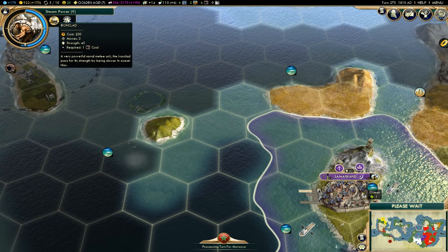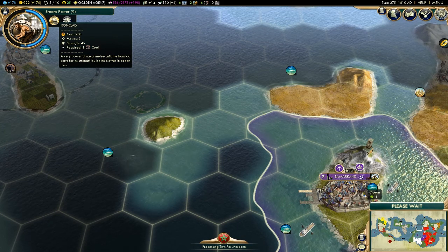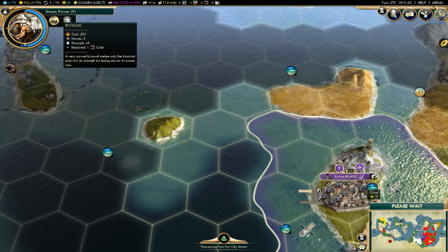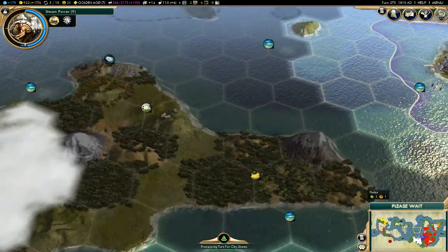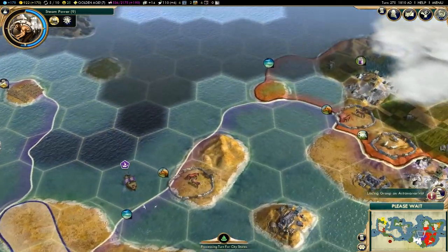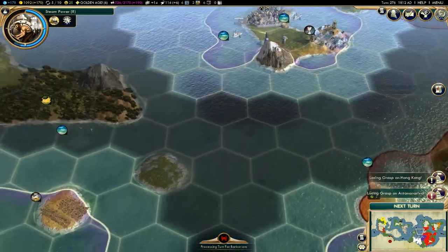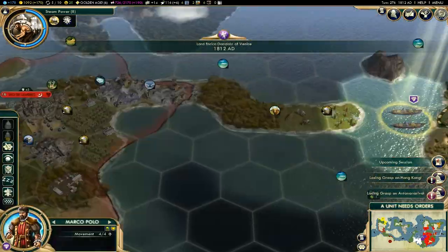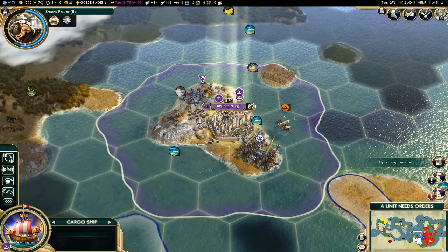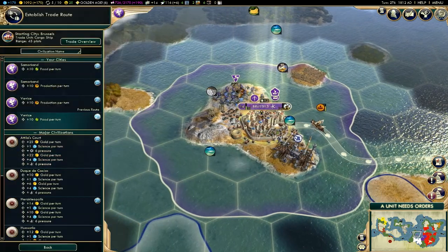I might want to save some of that money to build a ship over in Samarkand and see if I can start exporting its production. Because I'm going to buy out the city and establish a trade route — that would be pretty awesome.